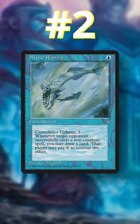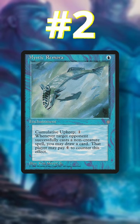Number 2: Mystic Remora. With the sheer amount of fast mana in this format, it is easy to keep the fish around for multiple turns while gaining massive card advantage from turn 1 on.